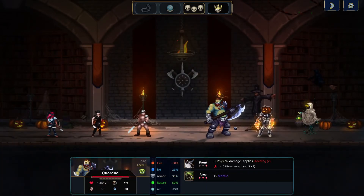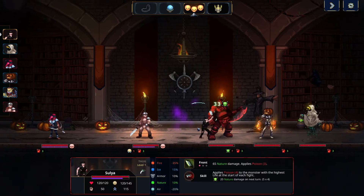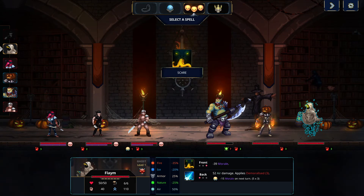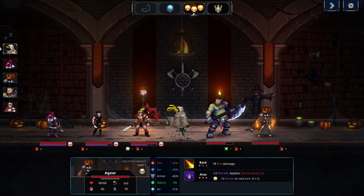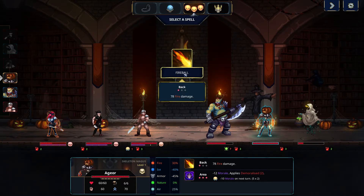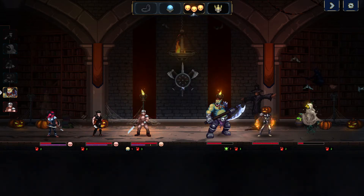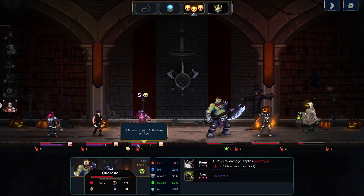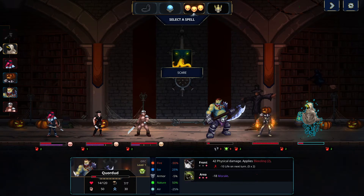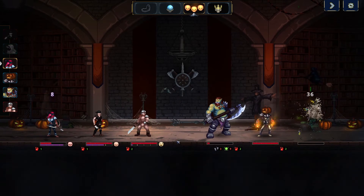Speed is an important attribute to look at. So that's the speed. Scare — let's go with everything the tutorial says we have to do. Fireball, scream of terror. So the purple is morale and the red is health. Almost gotten the barbarian to zero.